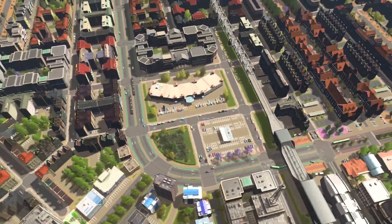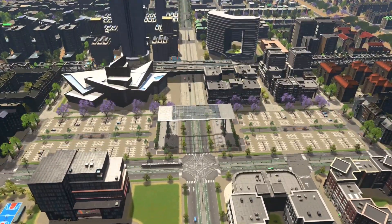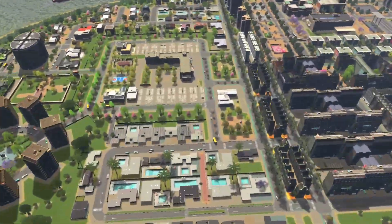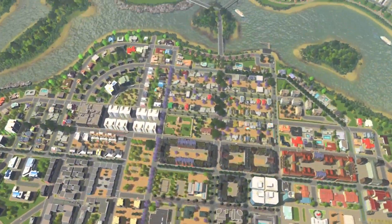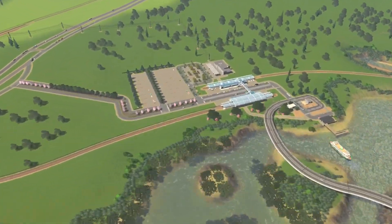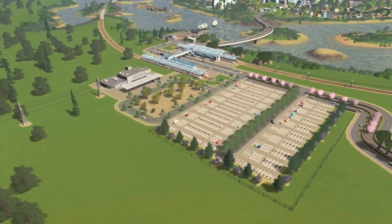Now let's take a quick look at some other examples. Here, a bunch of parking for a pedestrian area in the metro station. Over here, some parking around the high school. All the way at the boundary of the city, a park-and-ride with an inner city bus station, metro train hub, and ample parking.